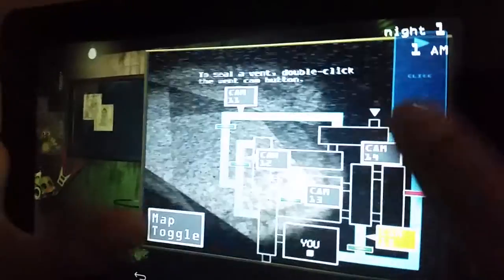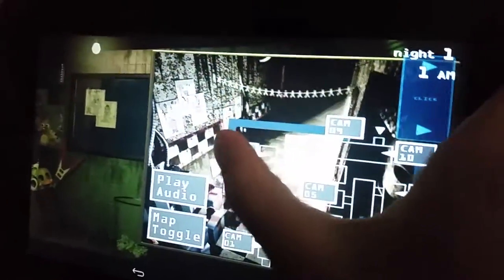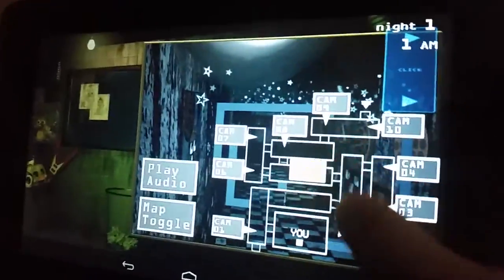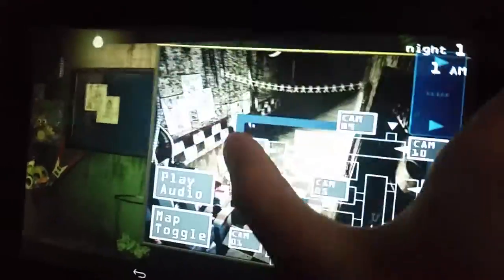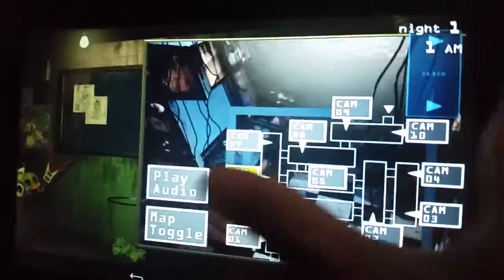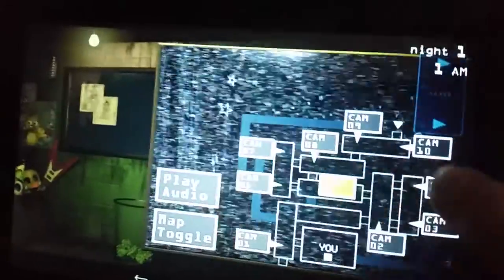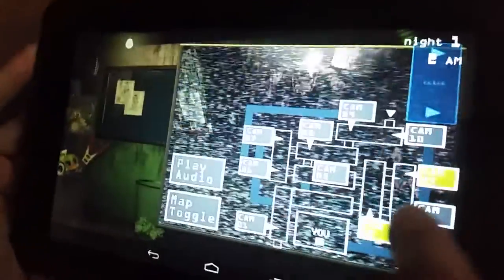People will come in at the opposite end of the building and work their way toward you and out the exit. You've officially become part of the attraction — you'll be starring as a security guard. So not only will you be monitoring the people... I'm going to play Five Nights at Freddy's. Why is it 1 a.m.? Every time it turns, it's an hour — six hours total. It'll make it all feel really authentic. Now let me tell you about what's new — the evil head.